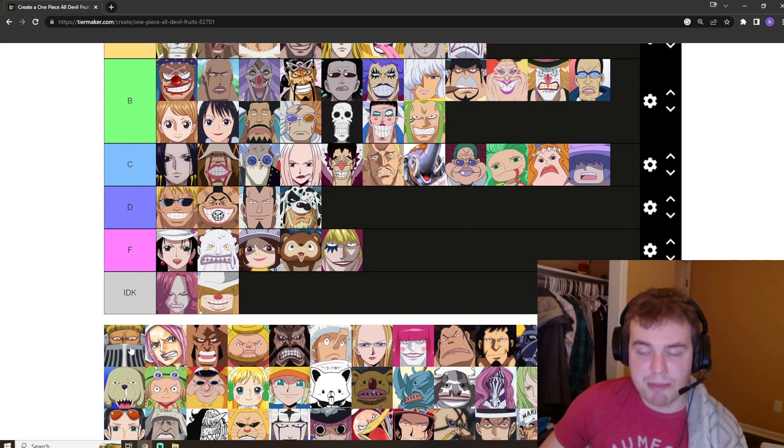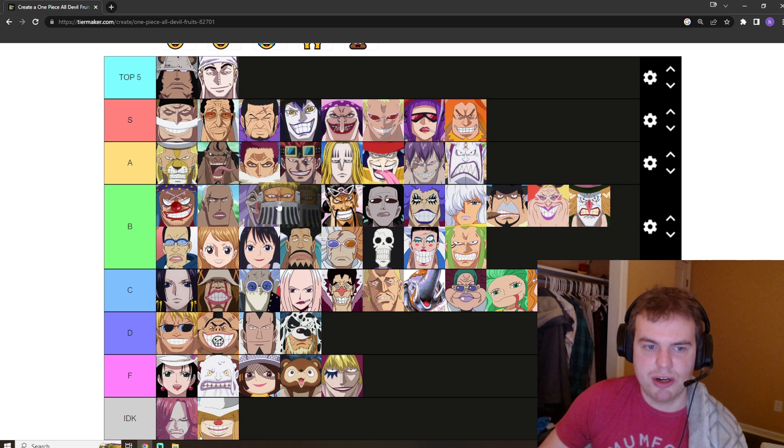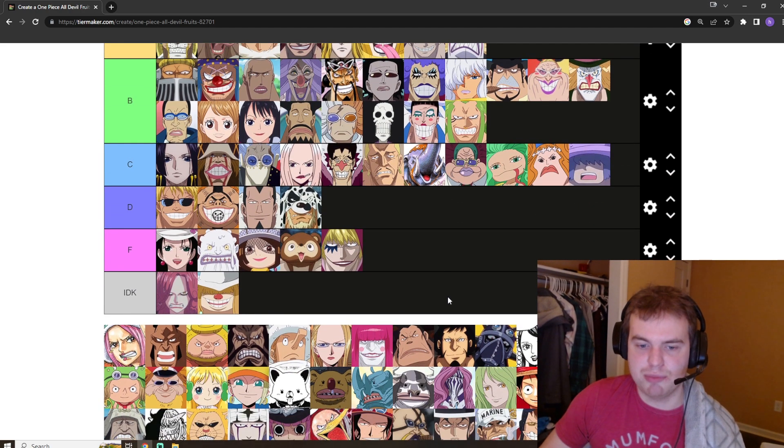Jack has the mammoth Zoan, also very powerful. It's an ancient Zoan, so it's probably more powerful than Jabra's. I'm going to put it at the top of B tier — it's pretty broken, obviously gives you a massive boost of strength.